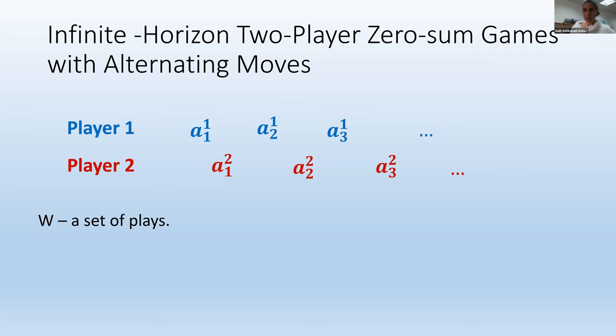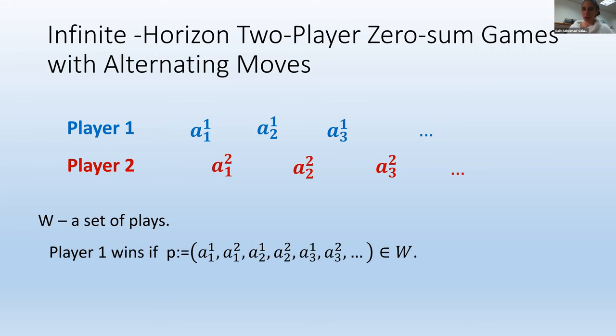This infinite sequence of choices — A1-1, A1-2, A2-1, A2-2, and so on — is called a play. In addition to the interaction rule, there is W, a set of plays, which determines who wins the game. Player one wins if the play belongs to W; player two wins otherwise. If we think of the winner as getting a payoff of one and the loser a payoff of minus one, it's clearly a special type of zero-sum game.